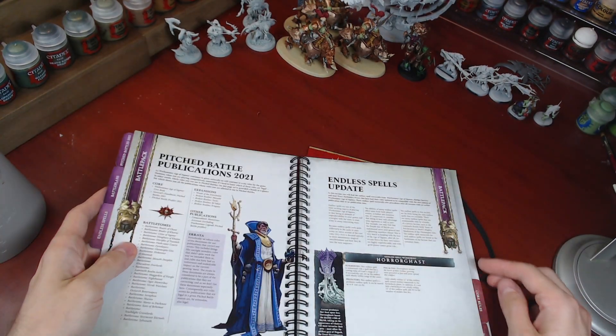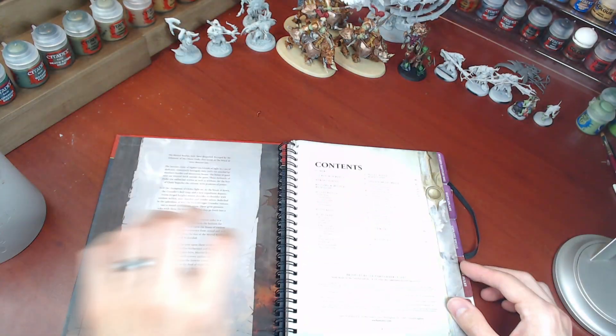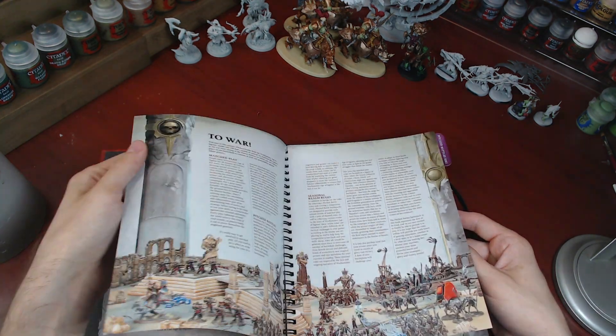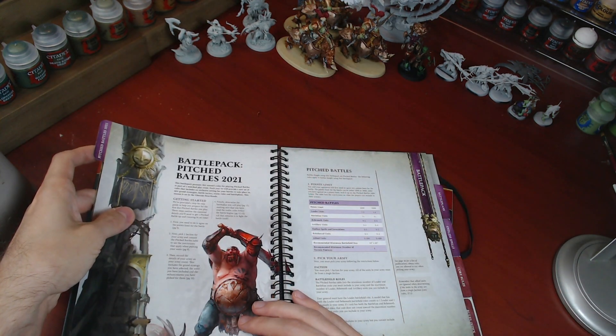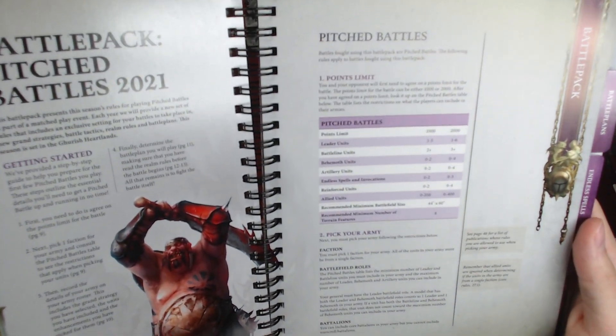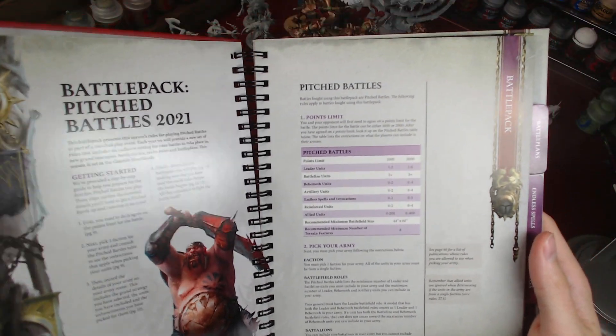I really like all these little tabs it's got, so you can go — let me just go all the way back here. So you open it up, you got pitched battle profiles. First you got some lore. Here we are, pitched battle profiles, so you can see you got your point limits, pick your army, getting started, all that good stuff.